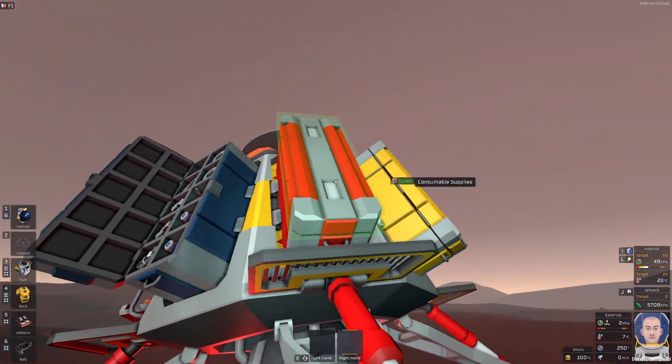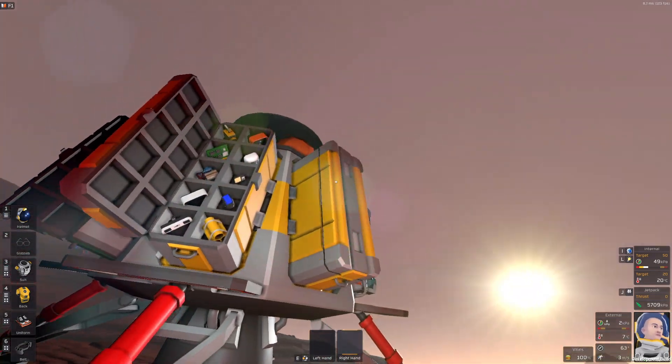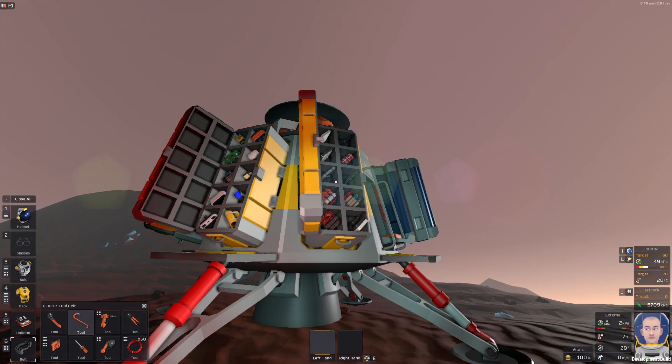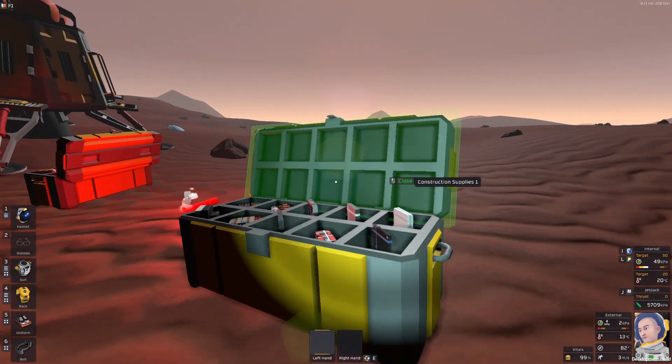Let's open these crates just like that and we can see what is inside. If you want to take the crates from the lander, use your wrench. So this is our construction supplies crate.